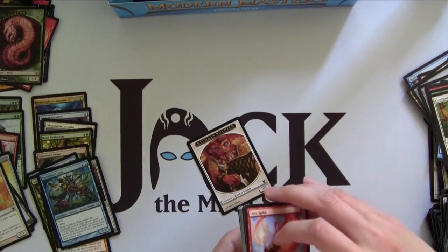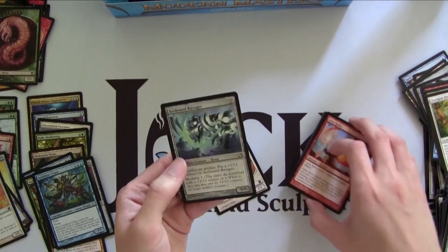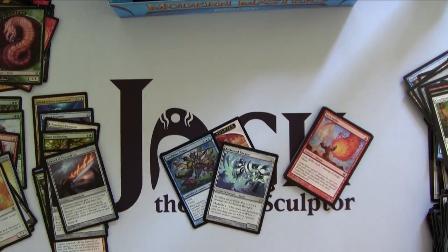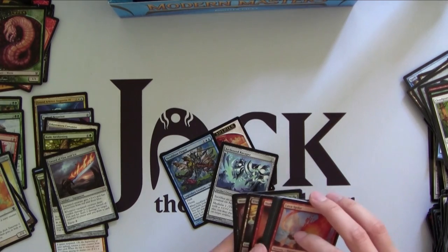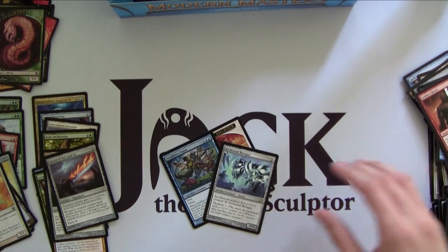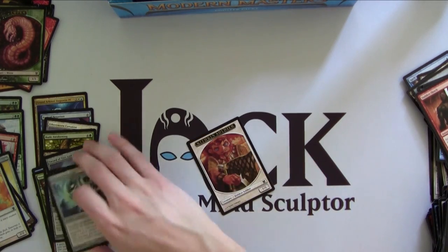And we got Arcbound Ravager! Okay, so another $20 card — this pack is like the God pack. There's a reason this set has so much hype. Money cards everywhere.